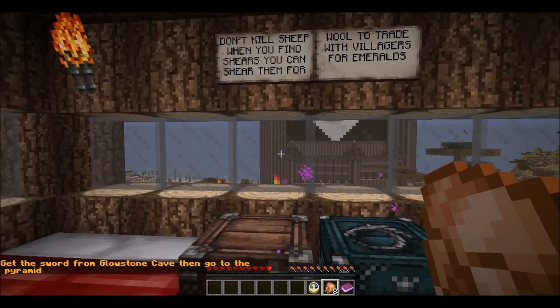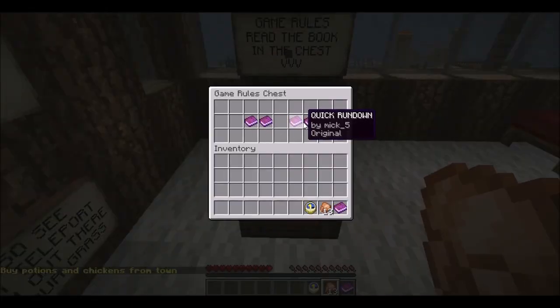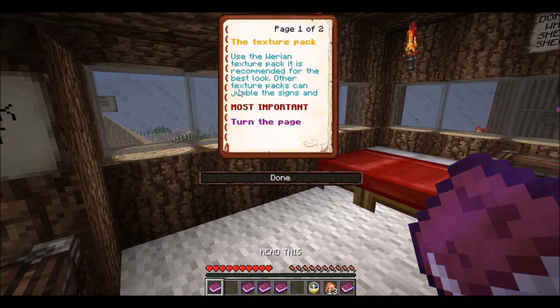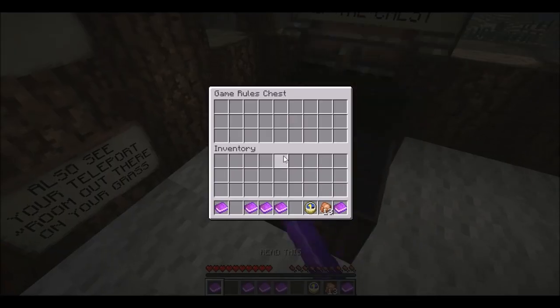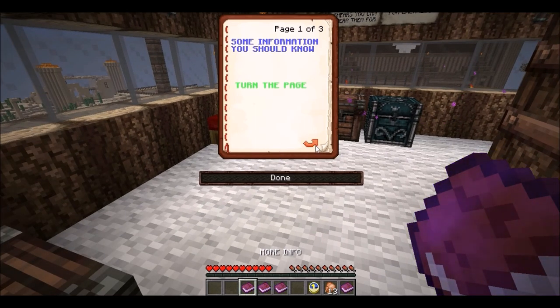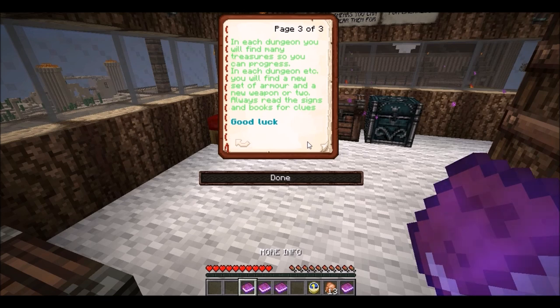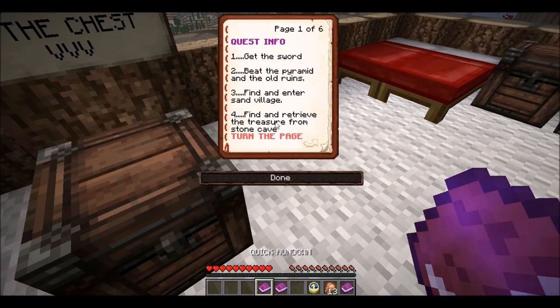Don't kill sheep — when you find shears you can shear them for wool to trade with villagers for emeralds. There's a chicken and an ender chest. Game rules: read the book in the chest. It's recommended you use a specific texture pack — other texture packs can jumble signs. Press F3 to know what block you're looking at. There are four dungeons, an ice palace, and a fortress to conquer, with many towns and puzzles. In each dungeon you'll find treasures, new armor, and new weapons. Always read signs and books for clues.